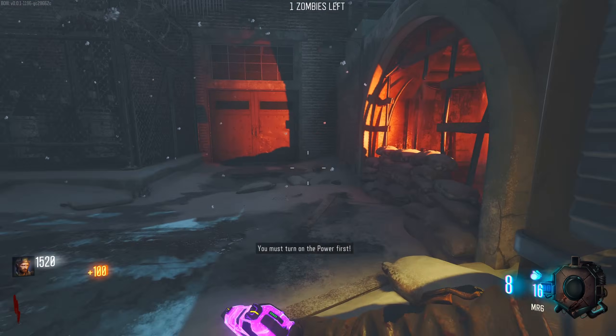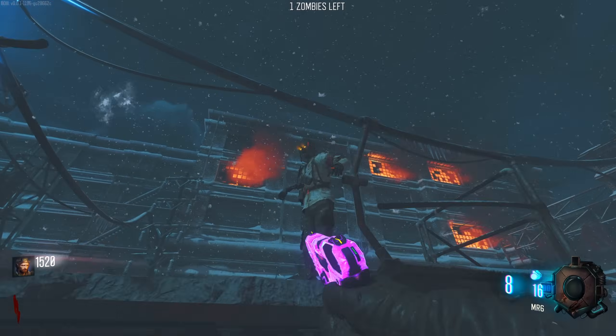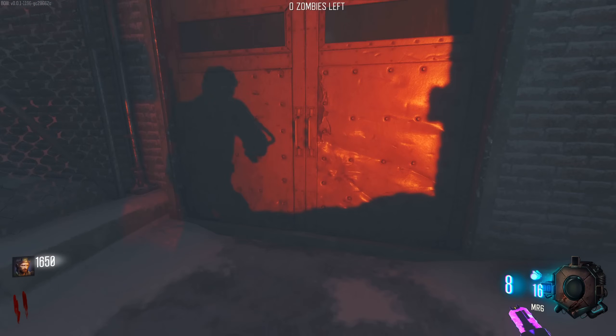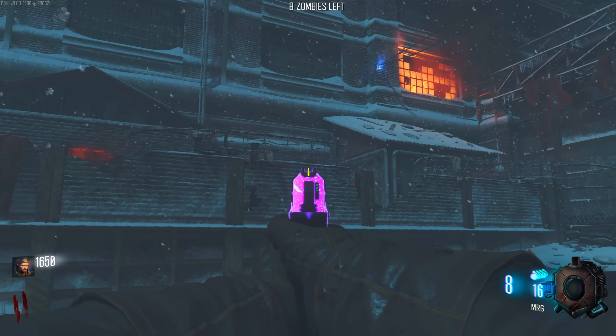Double Tap 2.0 is over here as well. If only there wasn't a power switch needed. I remember when the Giant in Black Ops 3 first came out and everyone thought that this little room here was actually going to be something, when in reality there was literally just a tiny Easter egg to get a free perk.